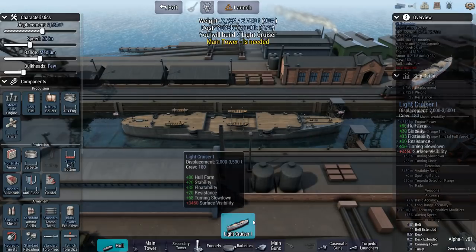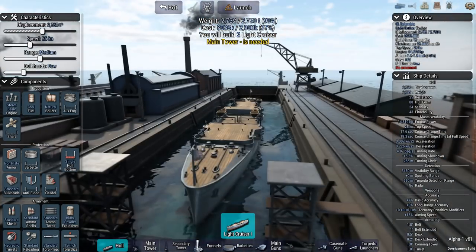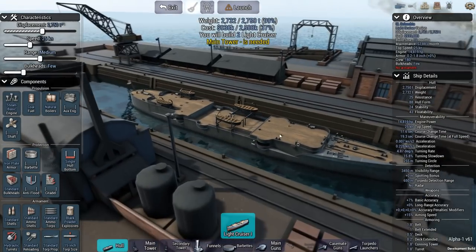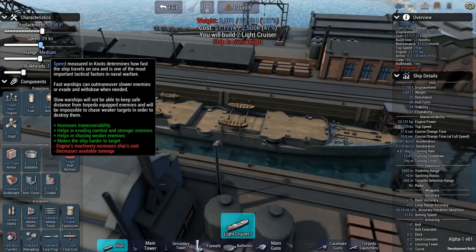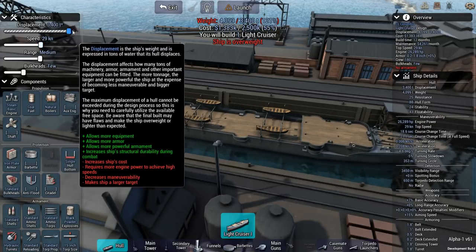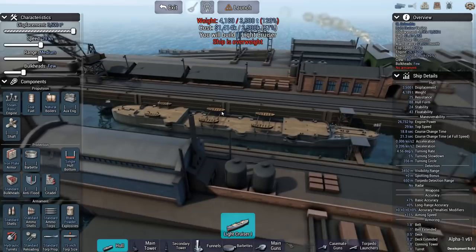We've got light cruiser hull number one. I feel like this is more of a protected cruiser hull, but I could be wrong. Looks like we're going to be playing as an American ship — the light cruiser Columbia is going to be the name of our ship. Now we know the enemy ship is 26 knots, so we probably want to be faster than that. Let's figure out some way to build a ship that can make at least 29 knots. We'll increase the displacement to the maximum for a light cruiser, which is 3,500 tons.